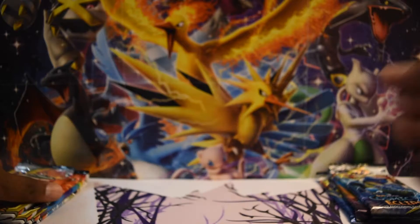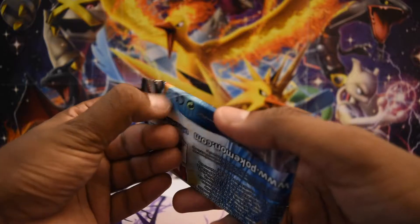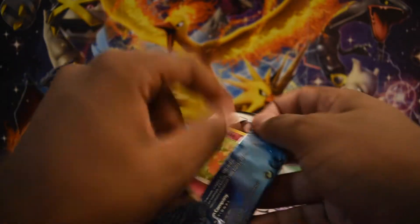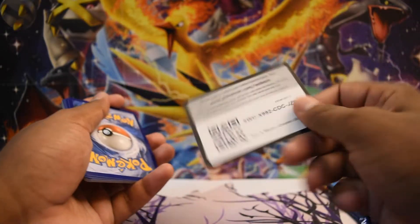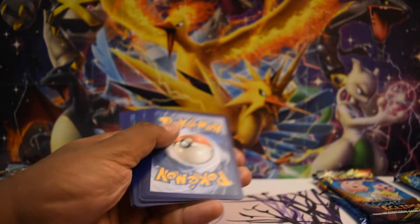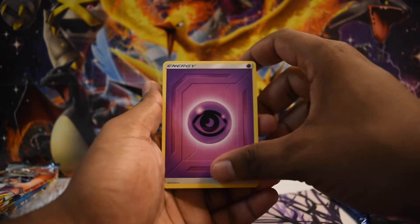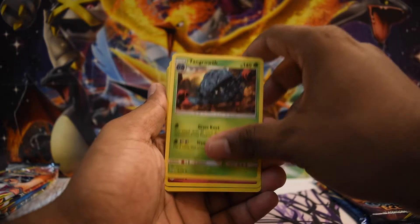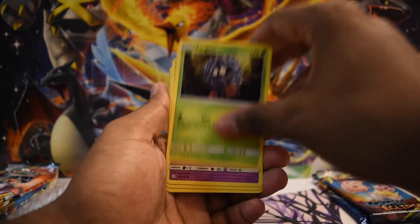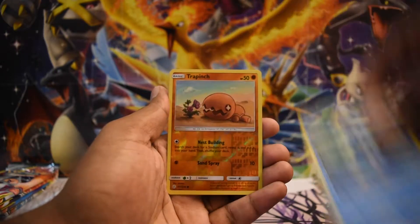If you checked out the Rebel Clash video, you know I didn't get that great a set of pulls, so I am sad. But I'm hoping the other boxes are better — I think I have five of them. The goal and hope would be that sooner or later there's another green code card, sooner or later I can do another one of those openings, either here or on Instagram. We got a Tympole, a Piplup, a Trapinch, and a Glaceon.